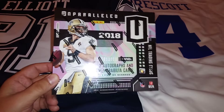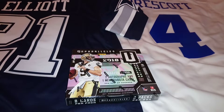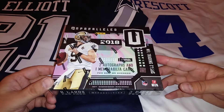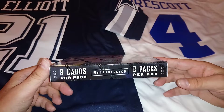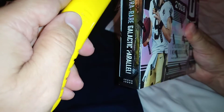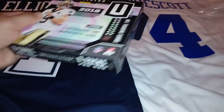So let's open it and see the new Unparalleled — very, very bright, vibrant colors. You guys know all about it: eight cards per pack, eight packs per box. We've got Drew Brees on the cover of this year's product, so let's rip it up and have a look at what it consists of.